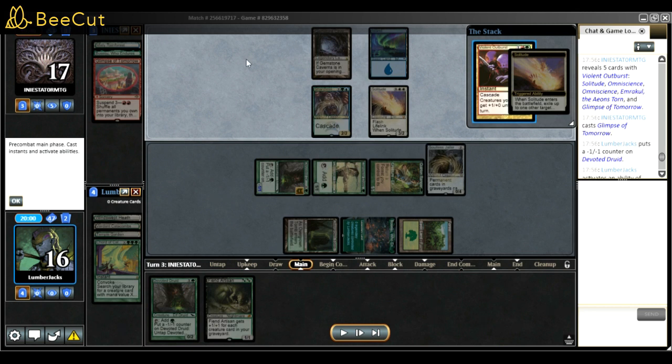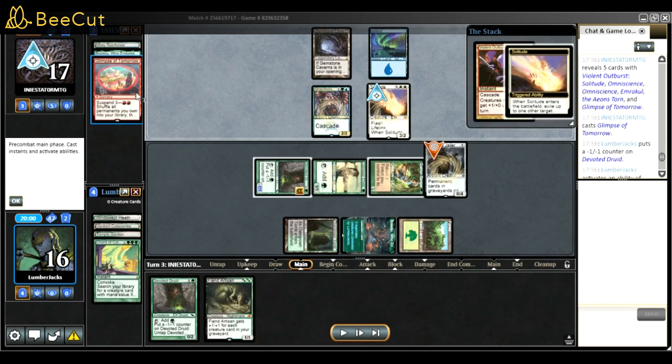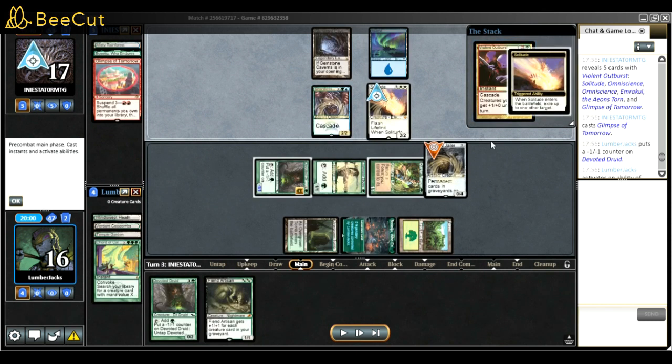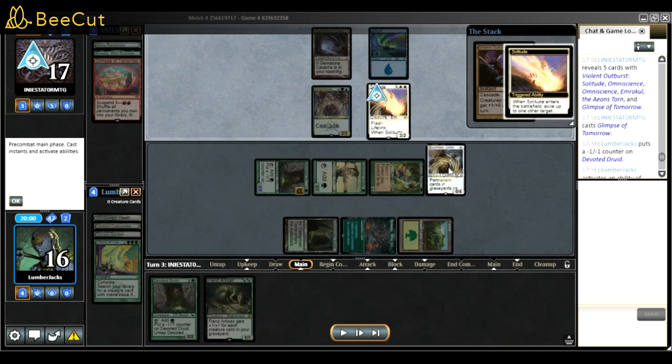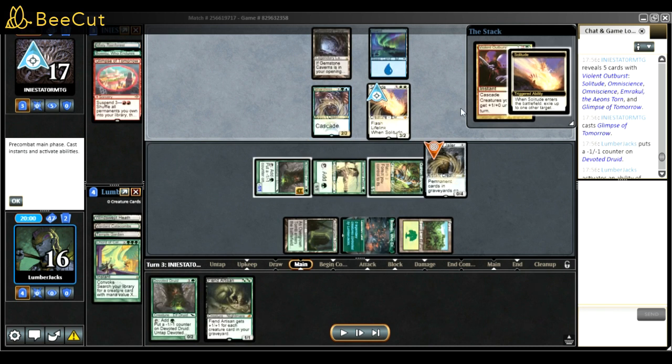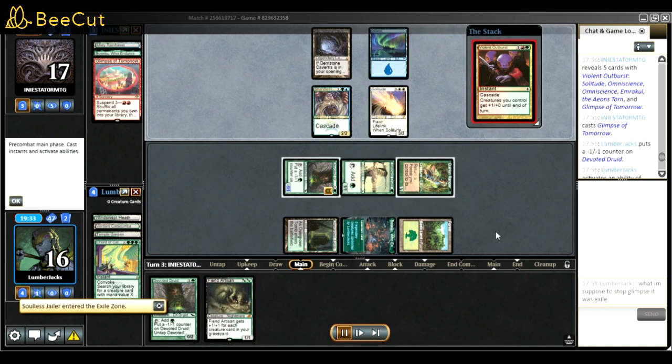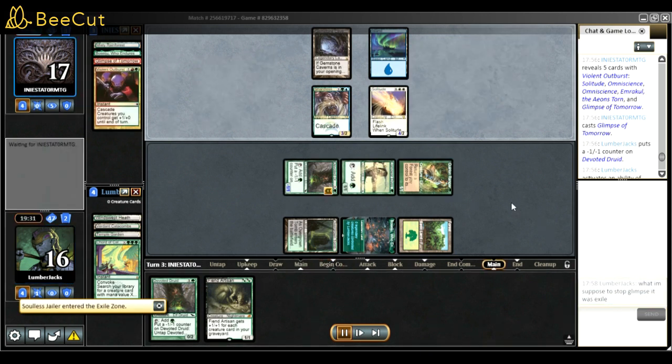Here I screwed up - I played Soulless Jailer in response to the Glimpse of Tomorrow rather than in response to Violent Outburst. Once Glimpse is already on the stack it's too late. That was my mistake. If you want to stop cascade, you need to have Soulless Jailer on board in response to the cascade card - Violent Outburst, Shardless Agent, or Ardent Plea - not the actual Glimpse of Tomorrow or Living End.